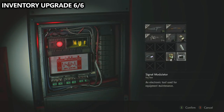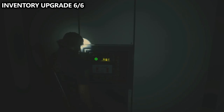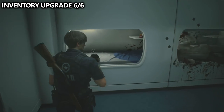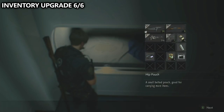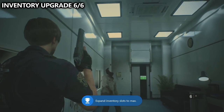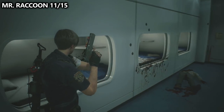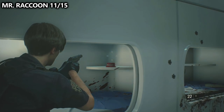Interact with the power box on the far wall and make sure that your signal modulator is correct with the proper settings. This will allow you to power the room. It will unveil a zombie, but additionally it'll also unveil a couple of things we can grab. The first thing we'll want to grab is directly next to us — inventory upgrade number six of six. An achievement or trophy should unlock if you have full capacity in your inventory. Quickly take out the zombie, then move on to the next collectible inside this room — Mr. Raccoon number 11 — sitting in that first pod.